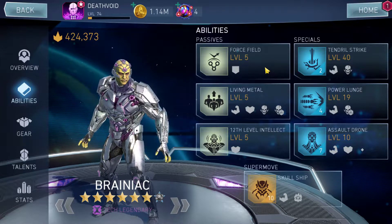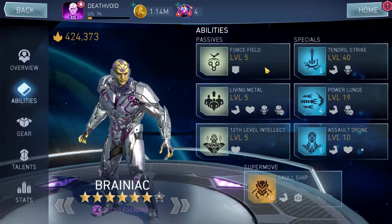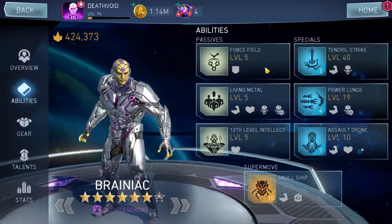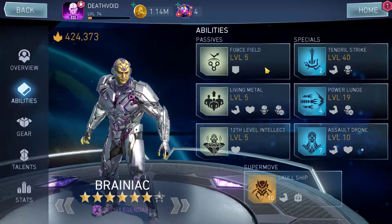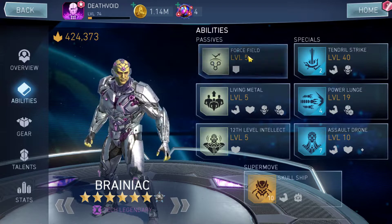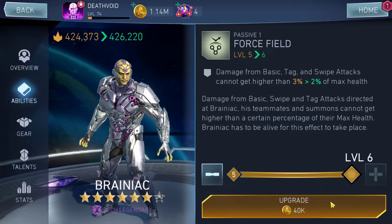The best character to use Brainiac with is Black Manta. The best team is Black Manta, Brainiac, and to increase health, people use Silver Green Lantern — the shield basically helps a lot. So these three characters are the core team.